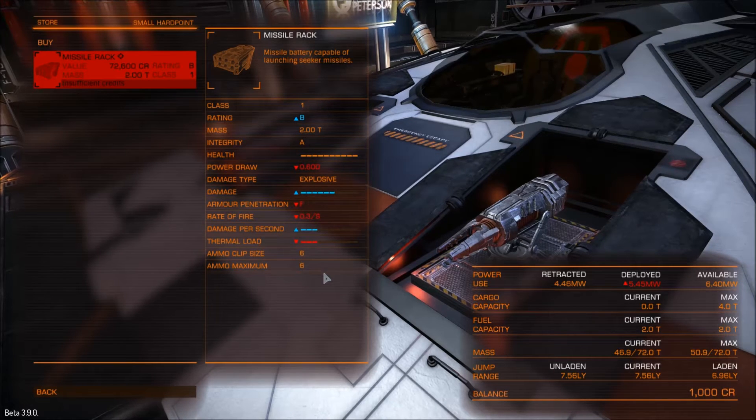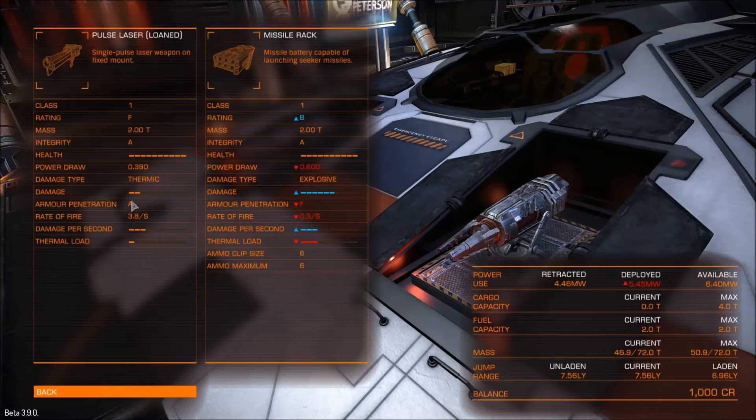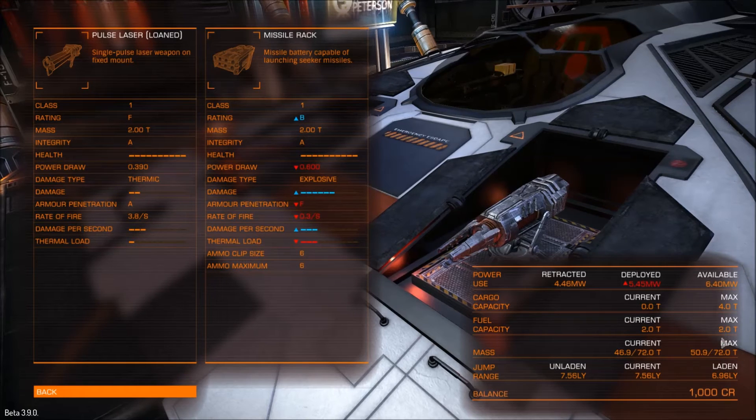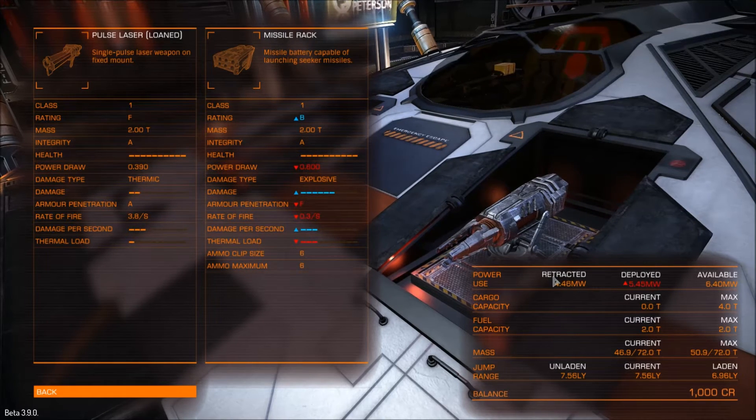Buying equipment — here's all the things. I can compare it with my missile rack, and my current stuff is here. It's thermic versus explosive and all of that. So we've got a health bar now. There's a lot more stats on the missile than on the laser. Over on the right there is power usage retracted and deployed, so you can see whether or not you're going to need to turn off some systems when your guns are on. That's kind of interesting.